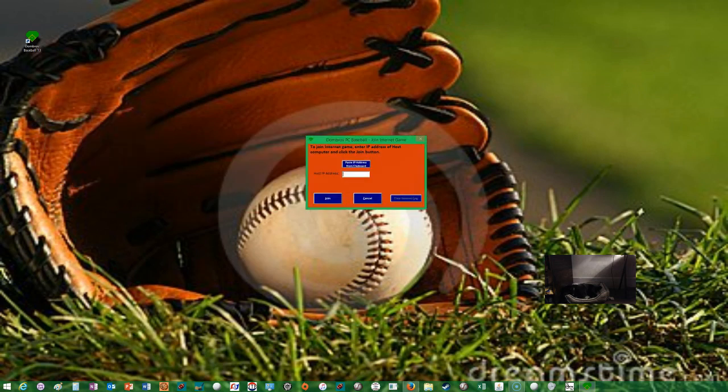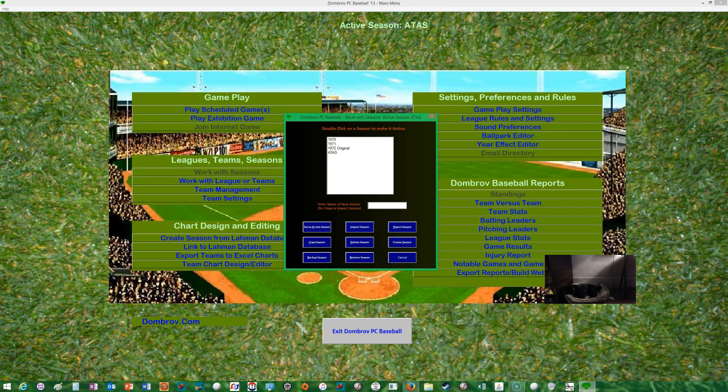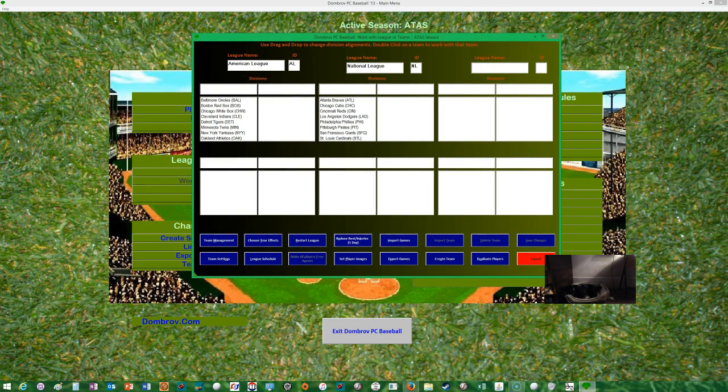For an internet game you just put in an IP address. The seasons screen looks similar to Action PC Baseball — you can switch between seasons, set the active season, import seasons. You can also set up leagues and teams, drag and drop different teams, set your own divisions and leagues, rename them whatever you want. Doing three leagues might be interesting.